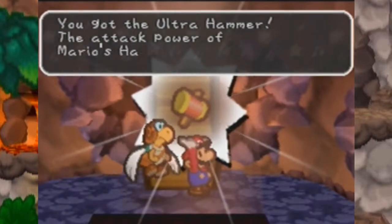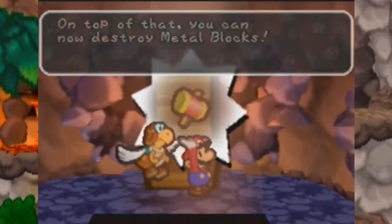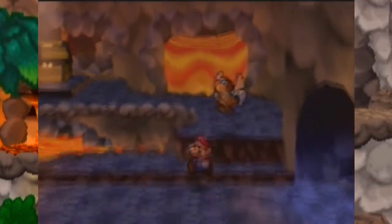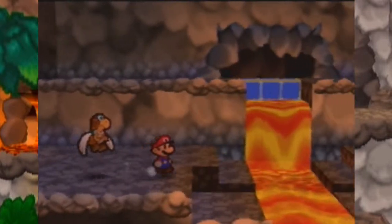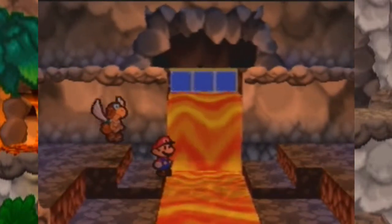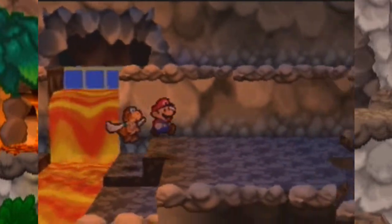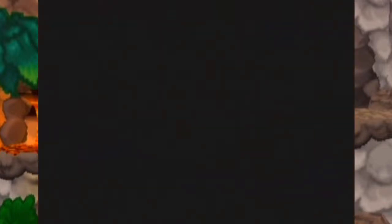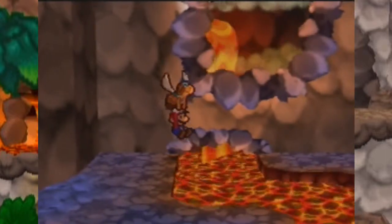We're gonna get the Ultra Hammer — Mario's hammer attack increases and we can now hit metal blocks. Now we're going to be smashing enemies in here, especially with that ice power badge. Fire enemies are gonna be taking eight damage if they don't have any defense, so that's pretty sweet. Let's head down here and try to get across this lava river.